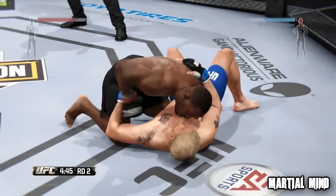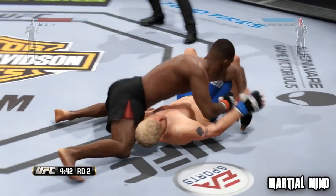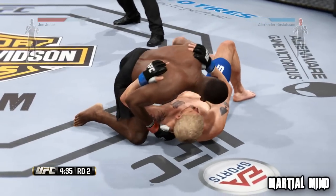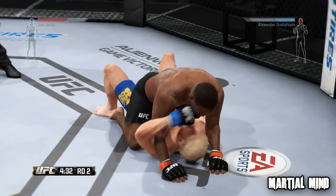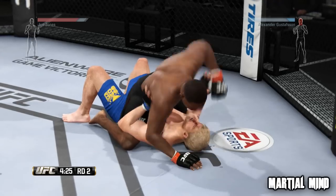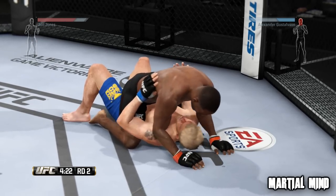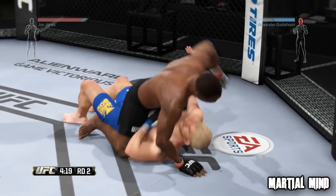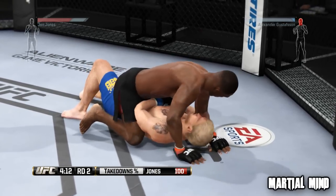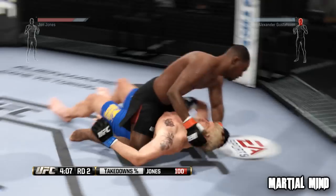For someone like me who prefers kicks and elbows to punches, Jones is my guy. But if you like to let your hands go a bit more and throw loose punches, then Gustafson is definitely your man. When I'm using Jon Jones, I feel like a Muay Thai kickboxer — his kicks are tighter and have more snap, his knees and elbows are tighter as well. But his punches feel labored, almost like he's not very comfortable throwing them. Unlike Gus, who just lets his hands fly. You can feel that difference and it adds a lot to the game.